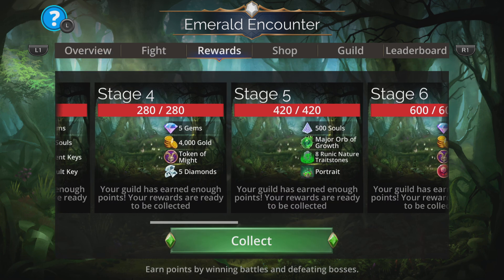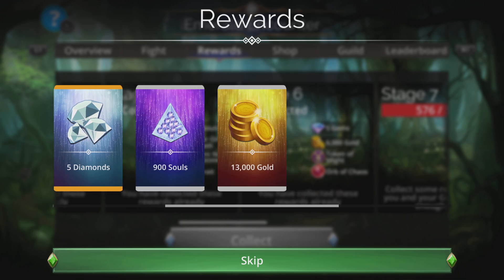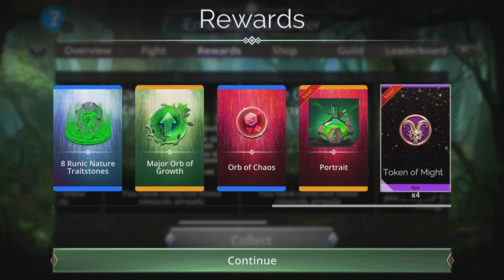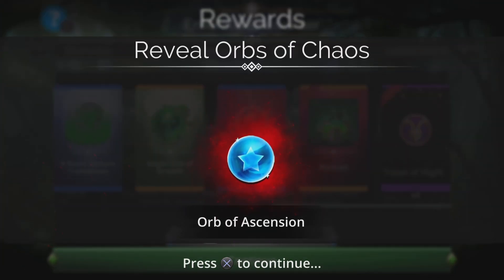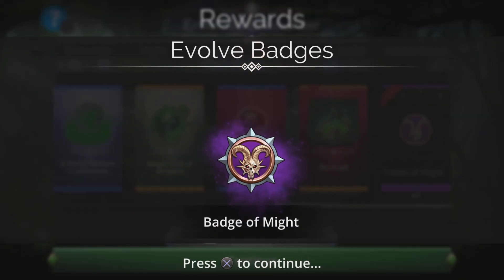The first thing you want to do in these kind of events — because you do these with your guild mates who may have started already — is to collect the rewards straight away. You're going to grab tokens of might. Collect three tokens of the same type to evolve it into a badge, which we can do. We'll evolve it and open it — orb of ascension, thank you very much. Badge of might.